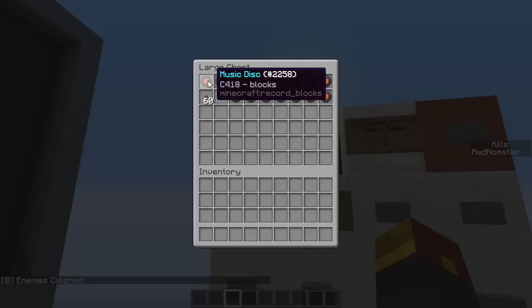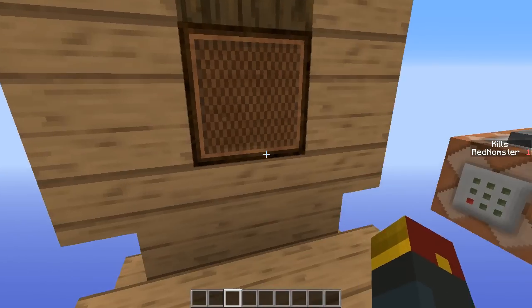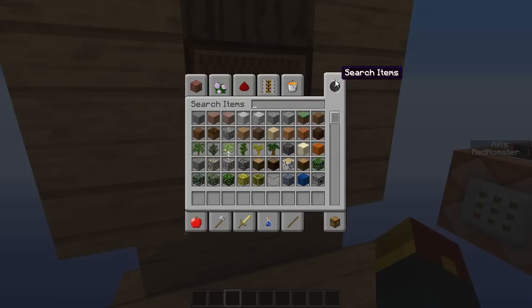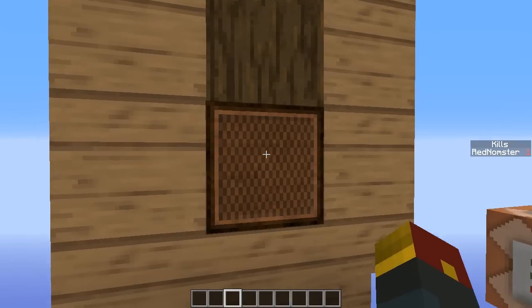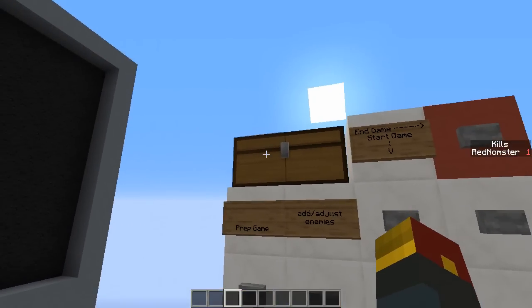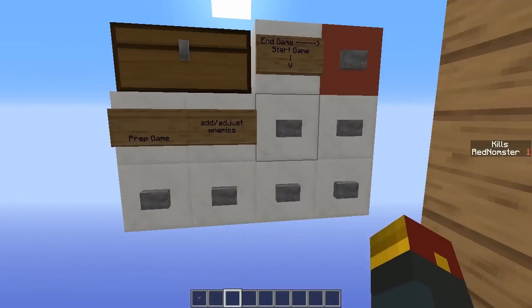In here are some discs. This kind of glitched in the world download — it's supposed to be a bunch of different discs, but you're in creative mode anyway. If you really want to play music, you can just place it in the jukebox right here. I prefer not to — I'm more of an adding my own music to the video kind of guy. Now this is the button, and you need this button. This is basically your button to fire off lasers from your redstone ship.